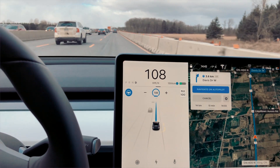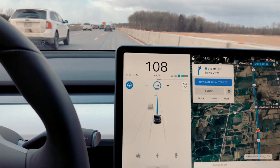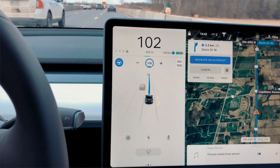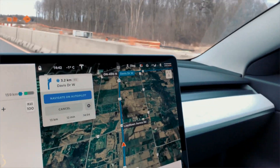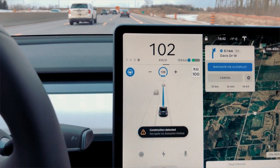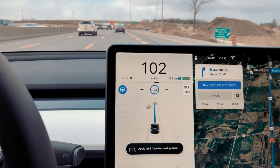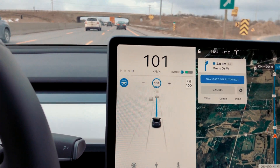The cars in front of us are slowing down and my car automatically detects that and starts slowing down as well — the speed is dropping to match the traffic in front. It's also detecting a construction wall on the side. The car is getting smarter every day, and it's very soon going to be fully acceptable to drive on autopilot without touching the wheel at all.